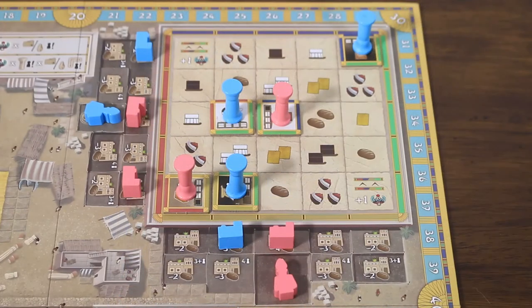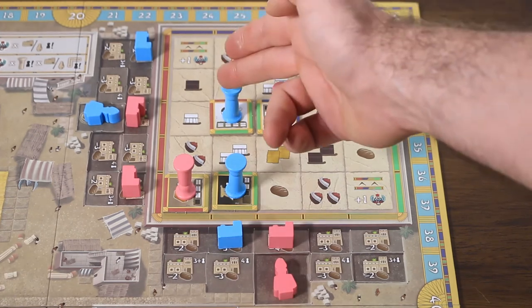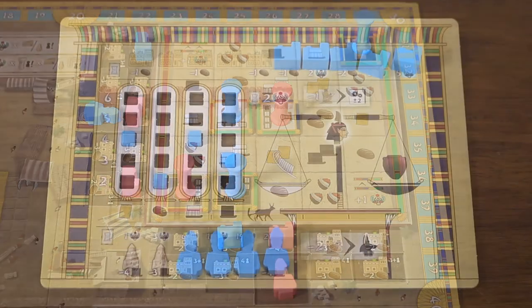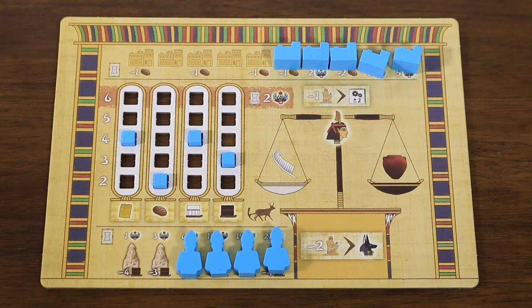Next, players score the Temple Complex, with each player gaining one point for each building and statue placed. Each player's pillar will award one point for every building and statue in line belonging to that same player. Players then gain points depending on how many statues they've built, and two victory points for every resource marker that has hit the top spot of the track.